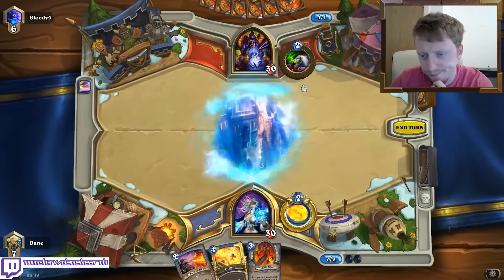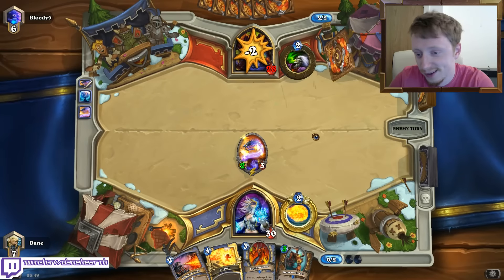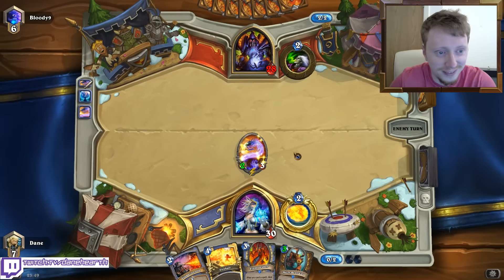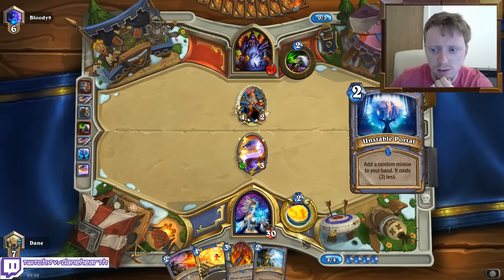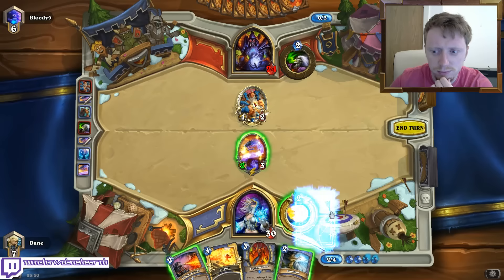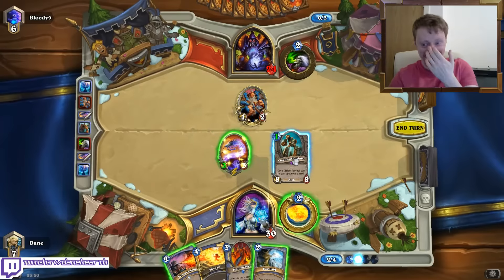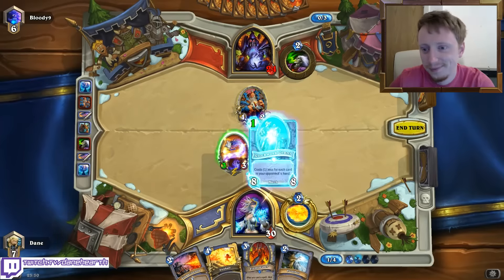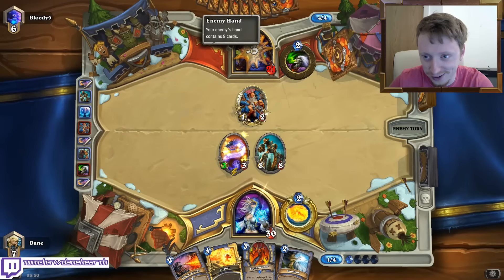Nice, that's a good draw. Let's see what we get. Nice Bear Cap, it's pretty good - well, it's more than good. We can play that on turn three on cave. Five. Wow. The best - probably the best card to draw against Hameloch.